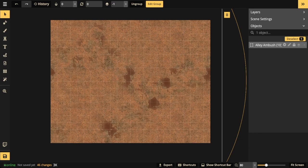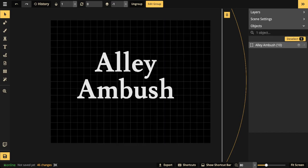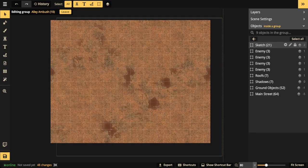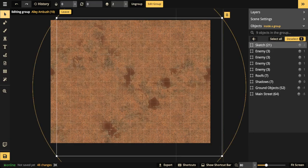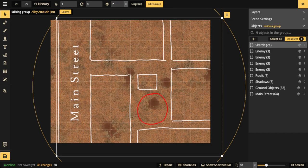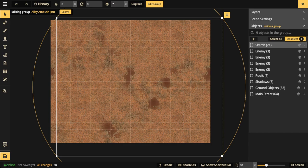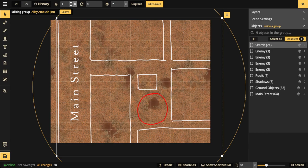We're going to do this alleyway ambush with the grid on, using it as a guide. We start, as always, with a sketch. The sketch lines up with the grid — it's important to have the grid on because it decides where things go and makes movement easier. It's really difficult if a building is half in a cell and half out. So here's the sketch: we have a main street, a main artery, and an alleyway where players will have to walk through.